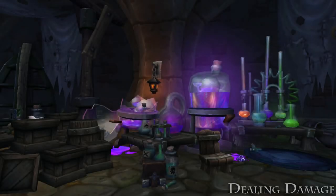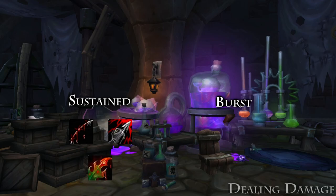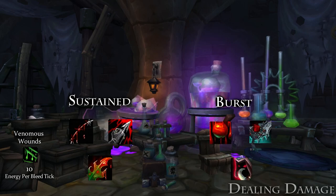We're going to break down dealing damage into two sections: Sustained Damage and Burst Damage. Our Sustained Damage comes from spreading Garrote, Rupture, and Poison to targets. Venomous Wounds generates energy when Garrote or Rupture tick on poisoned targets, improving our energy regen, reducing healing, and providing great Spread Pressure. For Burst, we cycle through Exsanguinate, Kingsbane, and Vendetta.